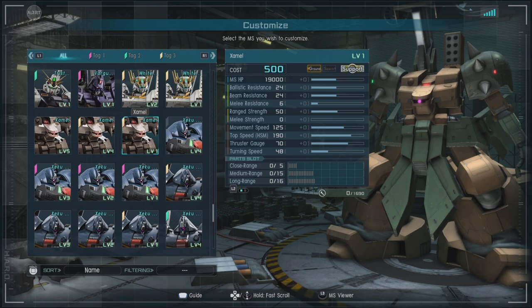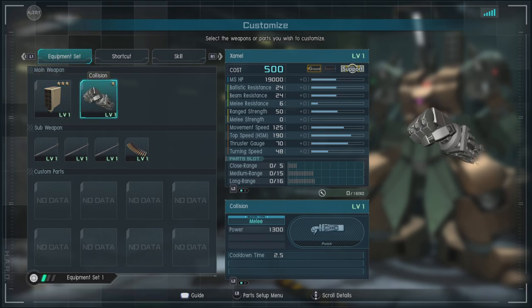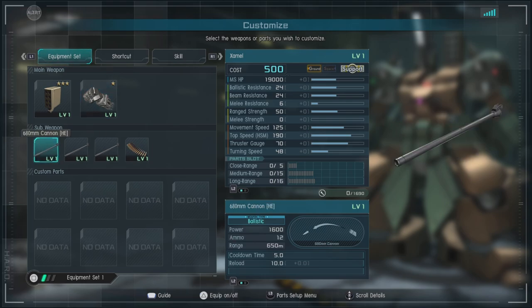Close range parts of 5, medium of 15, and long range of 16. For equipment we have the 8-tube LLAR mag missile launcher — it's a close-up weapon in air quotes — and fires in a bit of a spread. It's an interesting weapon I would only use in emergencies. We also got the collision, because we don't have melee on this.